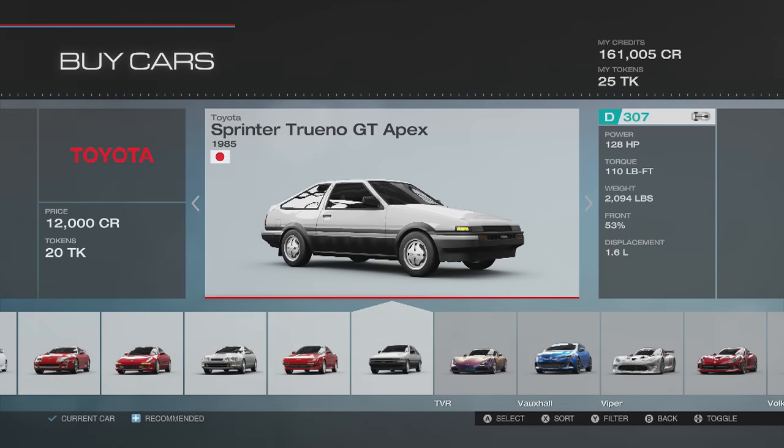What is going on today guys, TomCat here and today I'm bringing you guys another Forza 5 Drift Build. This Drift Build is going to be on the Toyota Sprinter Trueno GT Apex 1985.